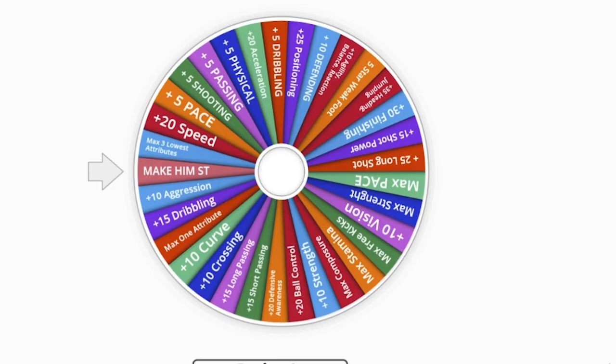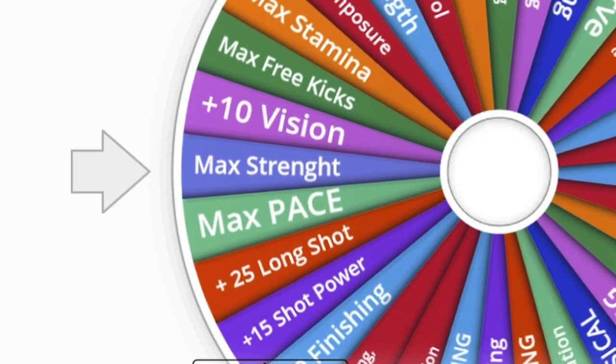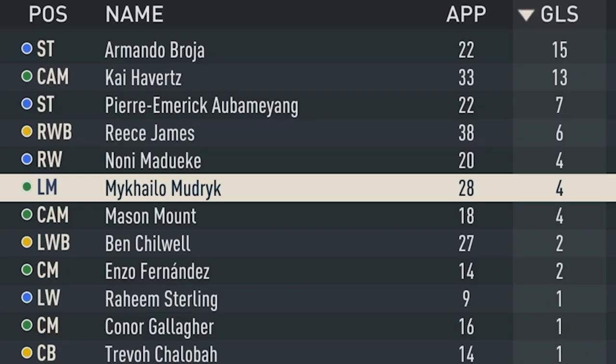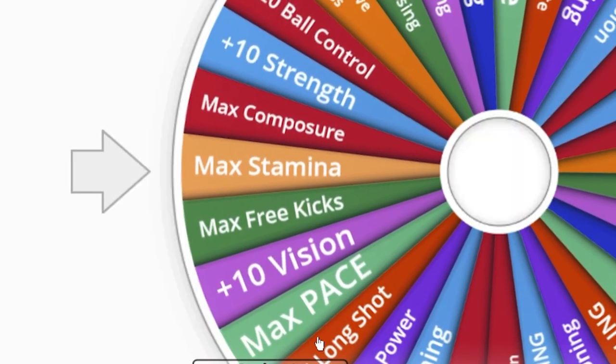Season 2: another spin — five-star weak foot as his first upgrade. His second upgrade is max strength. In Season 2, Mykhailo Mudryk scored four goals in 28 appearances without any assists, but progress is progress, so I don't blame him. Time to upgrade him more — the spin for Season 3 is max stamina.